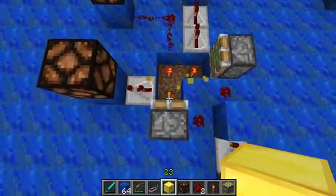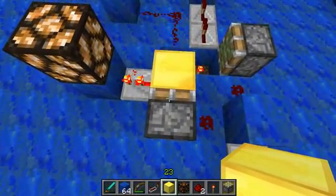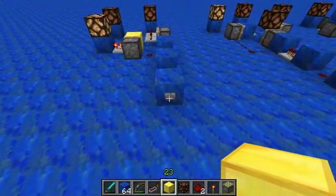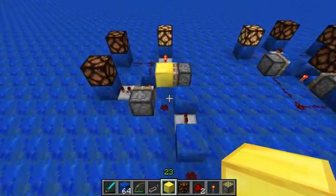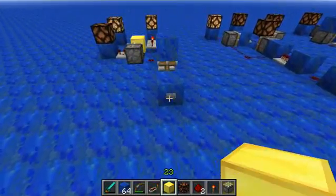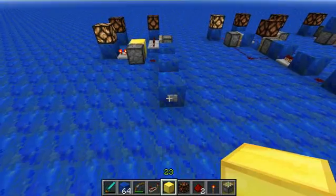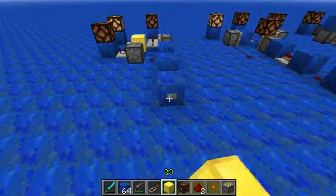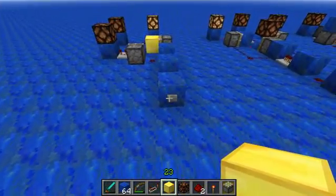You'd expect the piston to push out and leave the block there — but that's not what happened. This piston actually put it back. What happens when we press it again? It cycles back to its first stage. So with two pistons we can actually get a three-way T flip-flop, and this is really, really cool. I was really surprised to discover this, so of course I had to take it one step further.